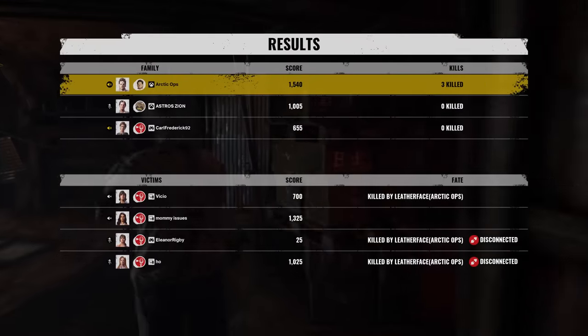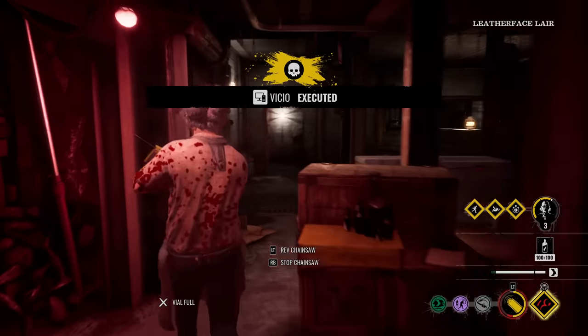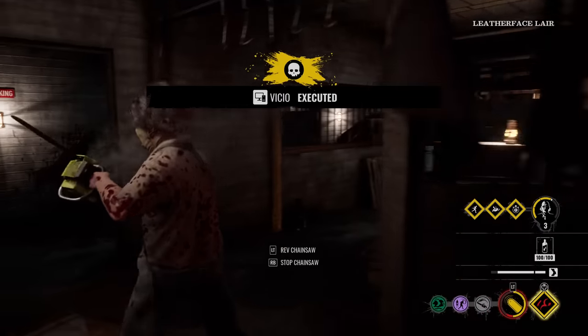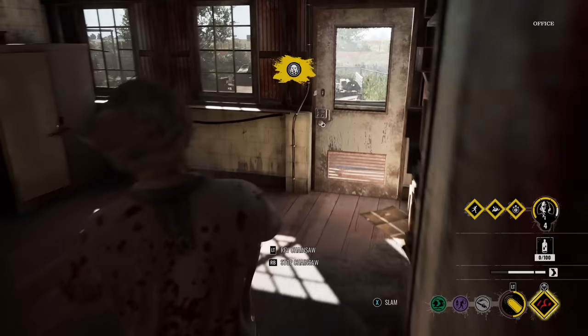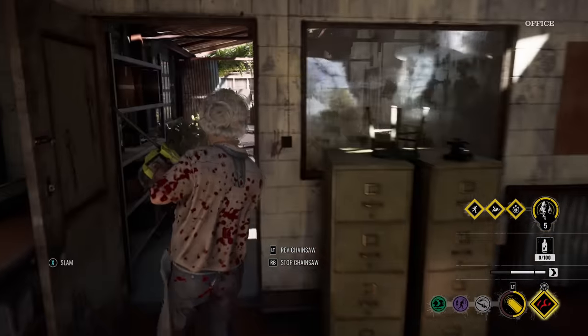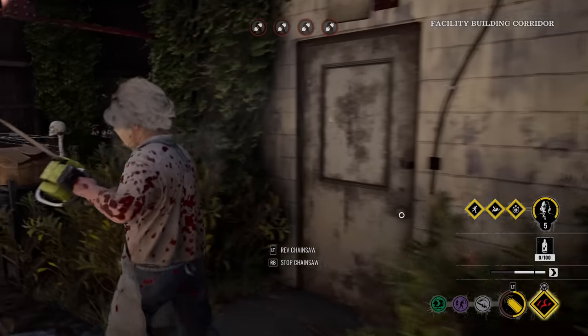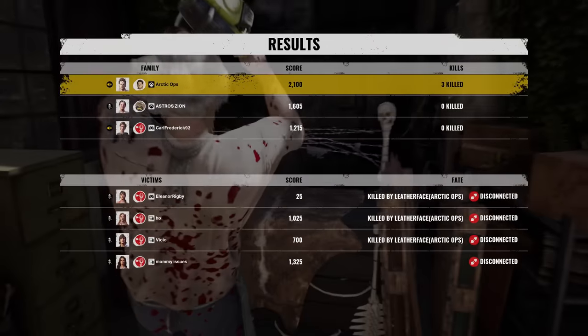One more victim. She's got 1,300 points. She's probably at the generator or battery. This door's still locked, and that door's still locked. Grandpa at max power. Ana's at the other side — I checked the wrong side. Wait, what? They disconnected? Why'd they disconnect? She didn't want this Poison Chainsaw Build.